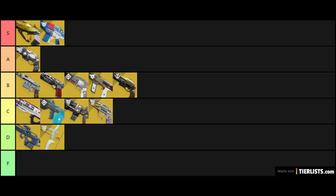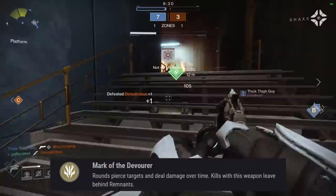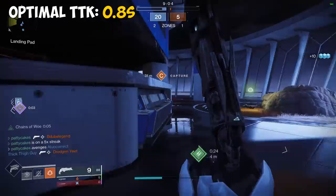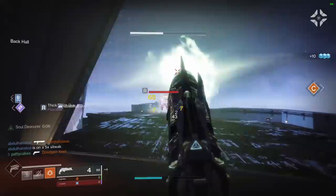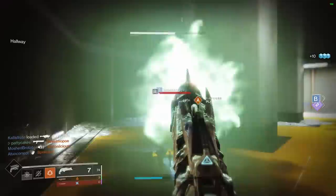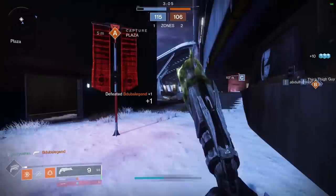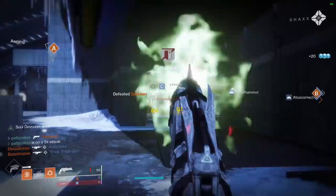Thorn is one of the best hand cannons in the game currently. Its exotic perk is Mark of the Devourer: rounds pierce targets and deal damage over time, and kills leave behind remnants. First, it's a 150 RPM hand cannon with a 0.8 second TTK. The damage-over-time effect mitigates some of the range loss from the recent hand cannon range nerf and delays your enemy from healing — a huge advantage in duels. If you pick up a remnant orb, your magazine is partially reloaded and damage-over-time bumps up to 7 damage per tick, allowing you to 2-tap Guardians up to 60 resilience. The only real downside is a fairly small 9-bullet magazine and no Icarus mod for in-air accuracy. I'm going to put Thorn in the S tier as a top pick in PvP.